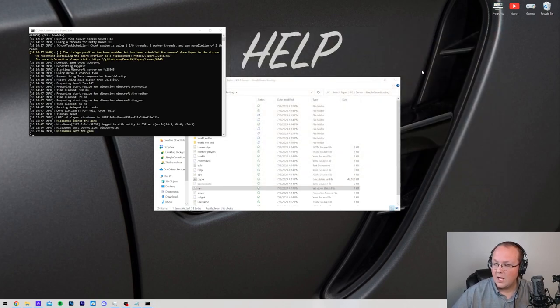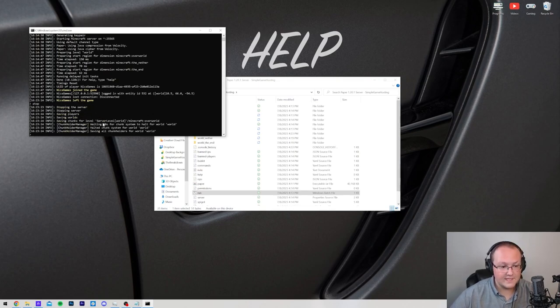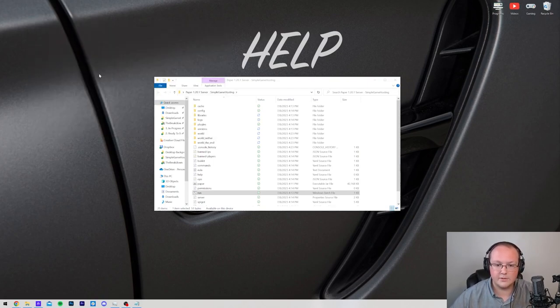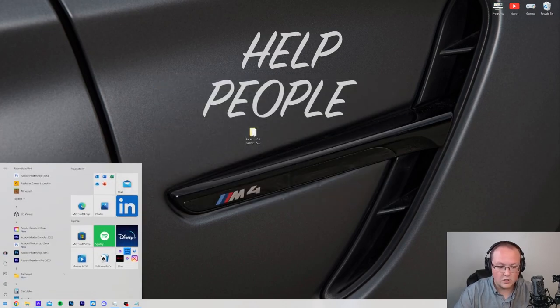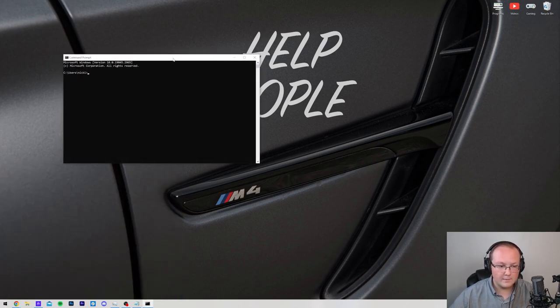To allow friends to join, first close out of Minecraft and stop your server properly. Come over to the server console, type 'stop', and hit Enter — that will save everything and shut the server down properly. Always do that when stopping your server. Then open Command Prompt from the Start menu by typing 'cmd'. In Command Prompt, type 'ipconfig' and hit Enter.